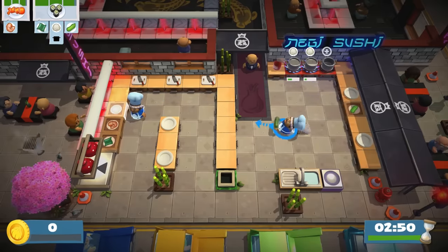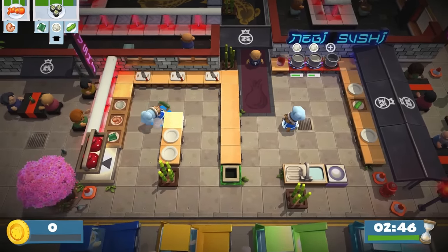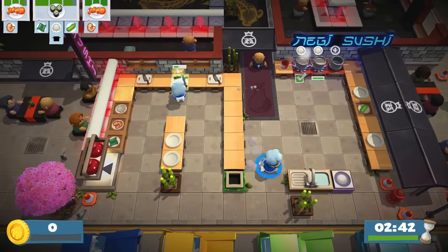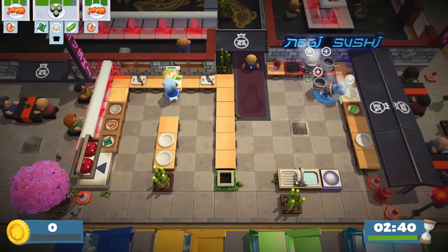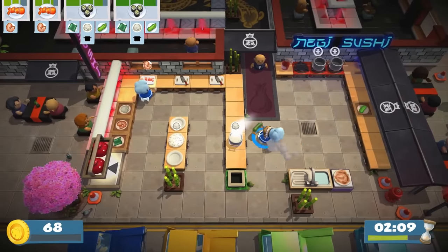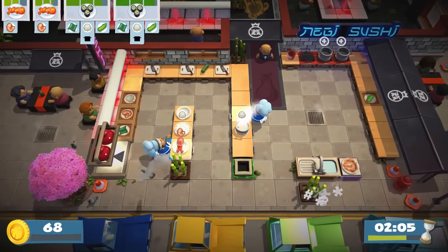Throwing also makes solo play much better. Like the original, solo players must switch back-and-forth between two chefs, assigning tasks like cutting meat and veggies while freely moving around with the other chef. While it's just as clumsy as before, throwing eliminates some of the idle time, making it feel a bit closer to the experience of playing co-op.